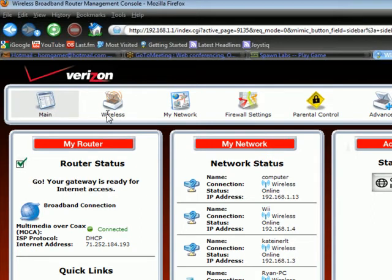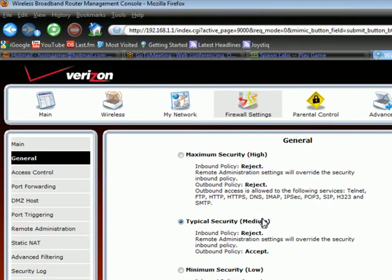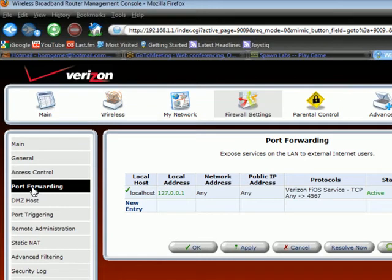Your router's homepage is displayed. Click the Firewall Settings icon in the navigation bar at the top of the page. Click Yes in the Warning dialog that is displayed. Then click the Port Forwarding link in the left column navbar. The Port Forwarding page is displayed. On this page, click the New Entry link.